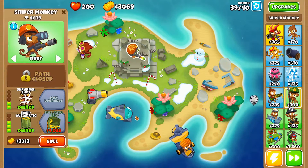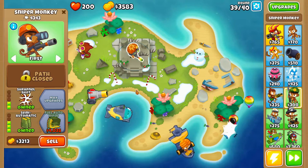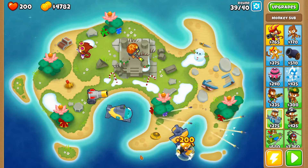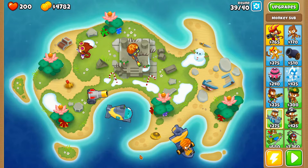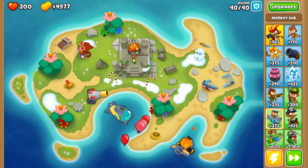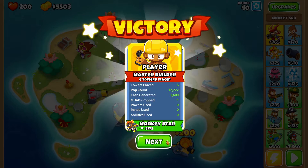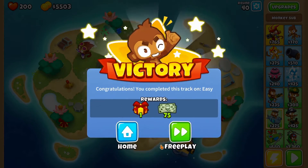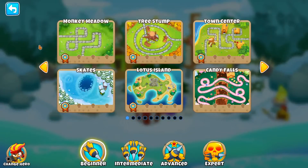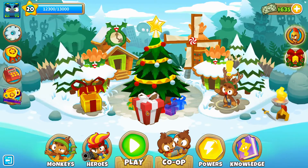If you're looking to do it with a small amount of turrets, I'd suggest the sniper monkey with the fully auto rifle, and then throw down a bomb shooter at the start just to pop the leads as they come through — that would work fairly well. Easy victory — six towers placed, not too bad. Lotus Island done on easy difficulty!